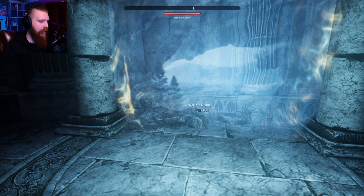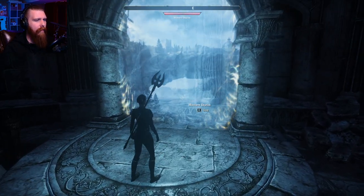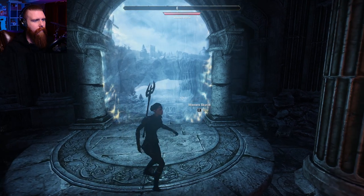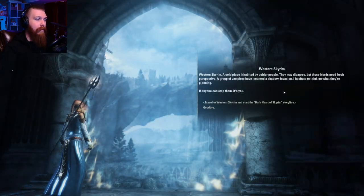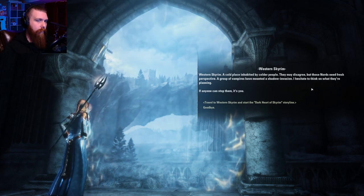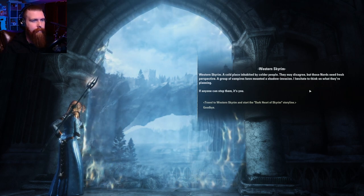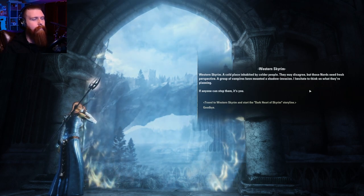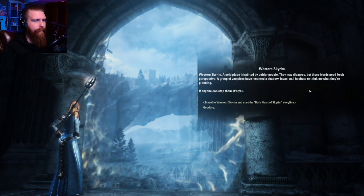I tried to remake the same character, generally, that I had in my previous gameplay. Western Skyrim — a cold place inhabited by colder people. They may disagree, but those Nords need a fresh perspective. A group of vampires have mounted a shadow invasion. I hesitate to think on what they're planning. If anyone can stop them, it's you.